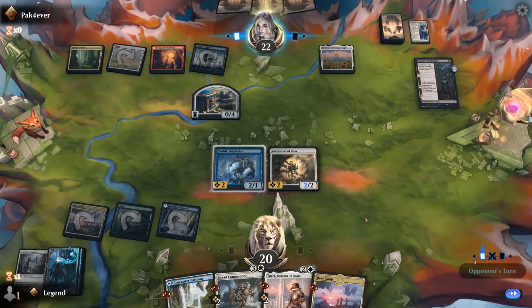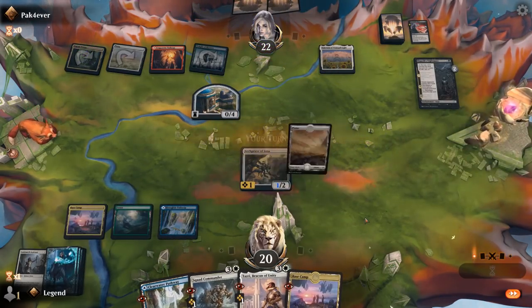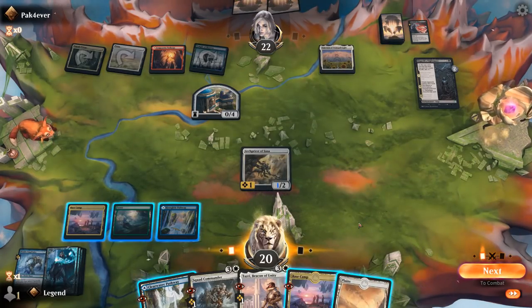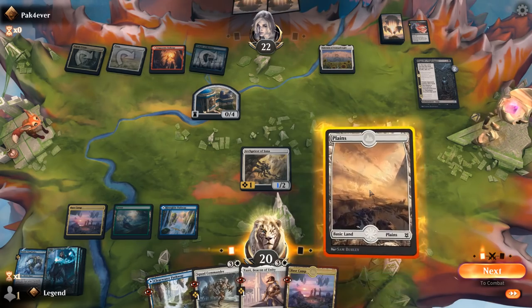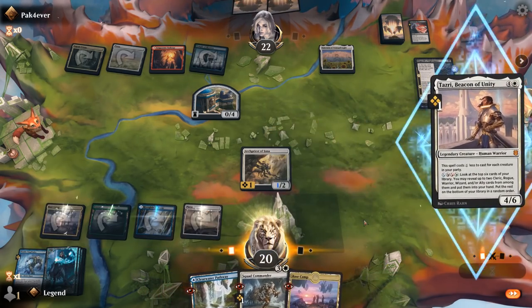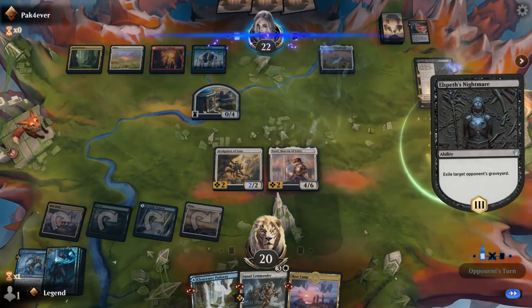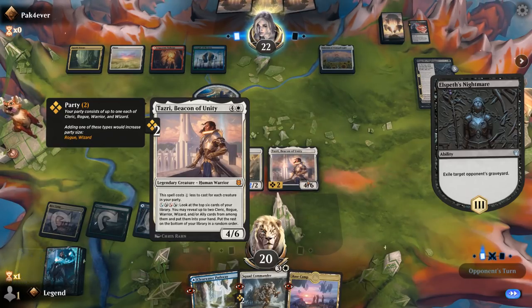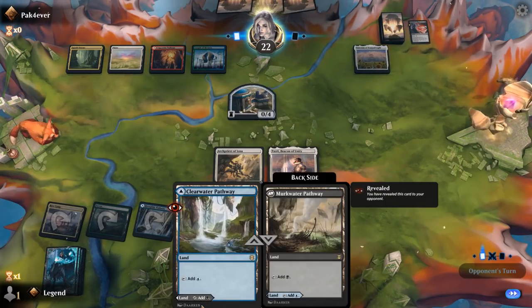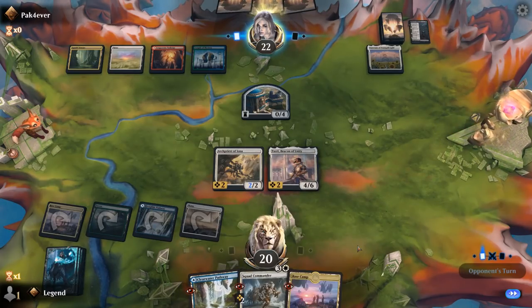Luckily no non-creature spells for the opponent to steal with the Nightmare. Tazri can provide card advantage if we get to untap with her. Opponent seems to be playing some sort of enchantment synergy deck with the various sanctums. There's a Sanctum of Tranquil Light — the sanctum we don't want to see is the red one. We also don't want Blood Chief's Thirst killing our rogue. Let's get Tazri in play and start drawing cards.